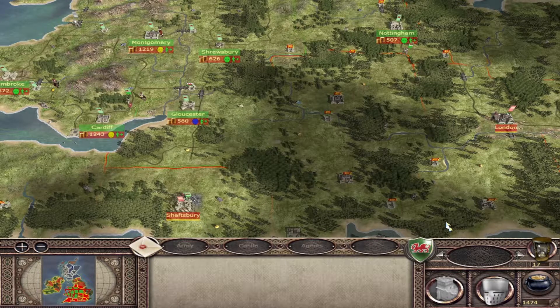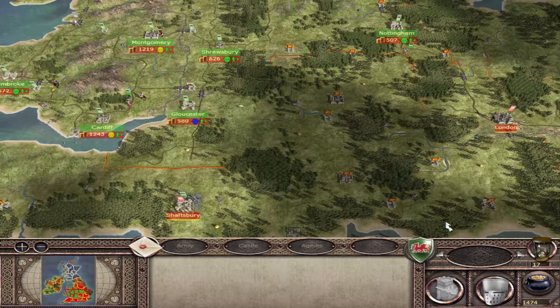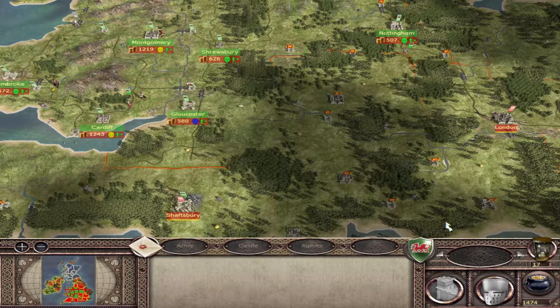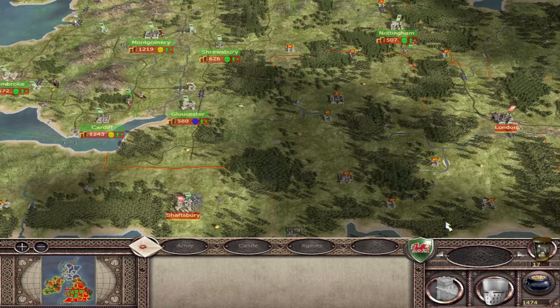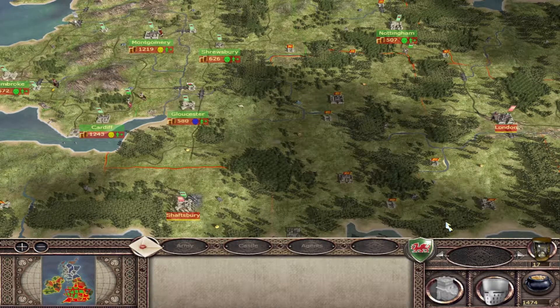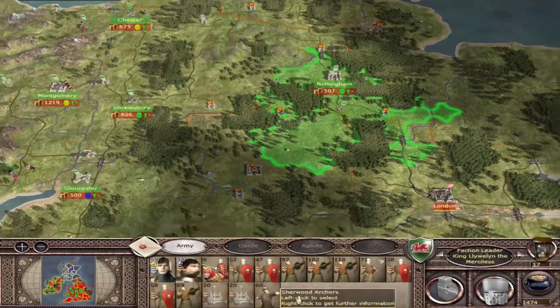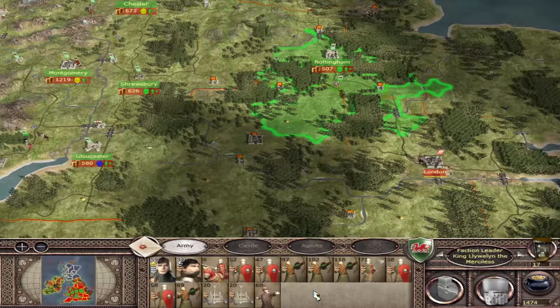Hello everyone, YAngel here and welcome back to the Wales Campaign for Medieval 2 Total War. For today's episode I've got one objective in mind and that is to take London. By the end of the episode the English capital will be in firm control of the Welsh - at least that's the plan. Luckily we've got a guy for the job just nearby; his name is King Huelin and he happens to be well equipped with catapults, perfect to do the job.